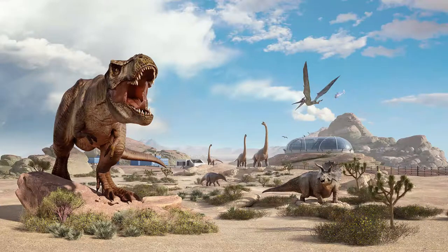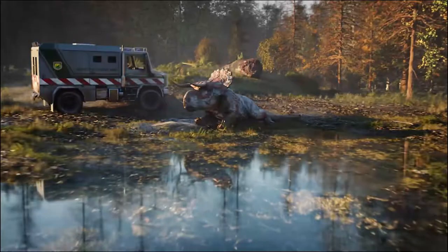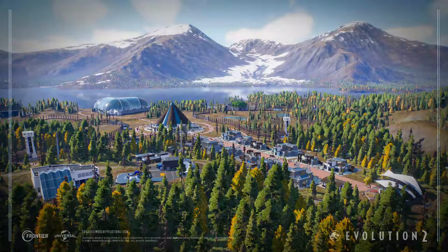One more interesting thing is there will be a new game mode not available in the first Jurassic World Evolution — a Chaos Theory mode, where players can make or change the course of events from the Jurassic World film franchise. There will also be new vehicles, new buildings, and customization options to challenge players' creativity to build a more authentic and immersive park.